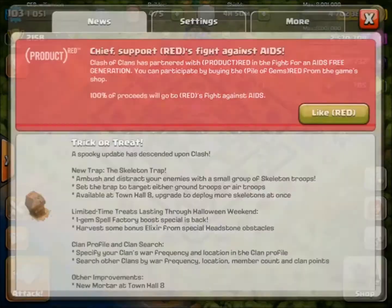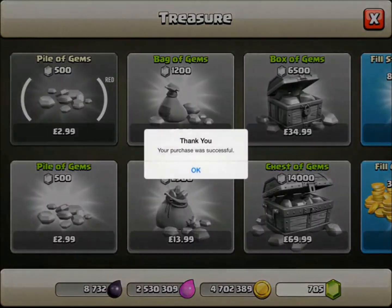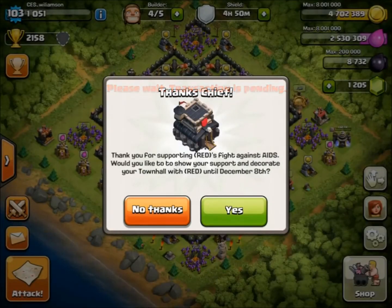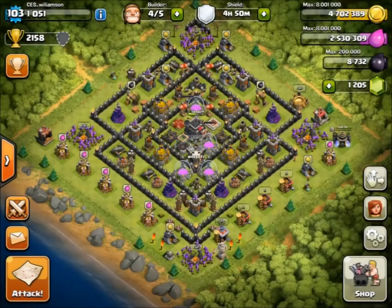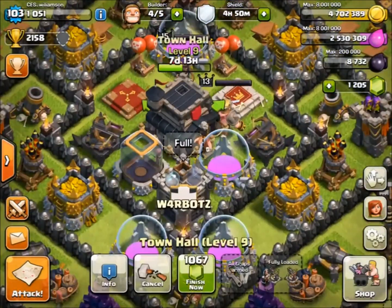I don't know if I'm actually going to get these gems, but I'm going to buy them anyway, because I kind of feel like we should just do that. So there you go — payment successful. Thank you for supporting Red's Fight Against AIDS. Would you like to show your support and decorate your clan with Red until December 8th? Yes I would.